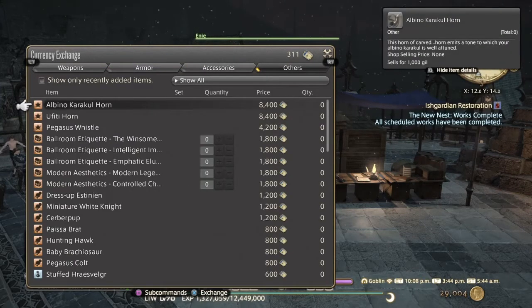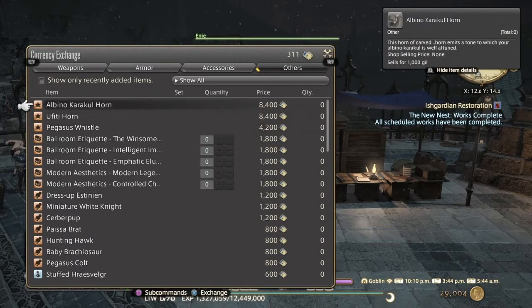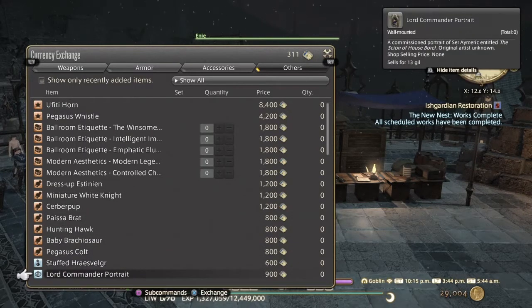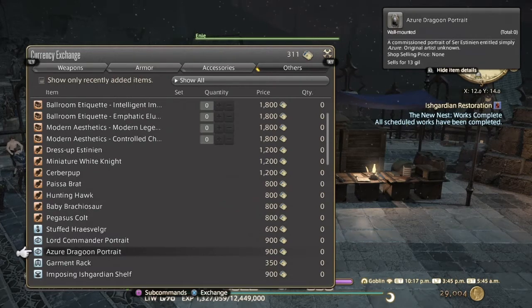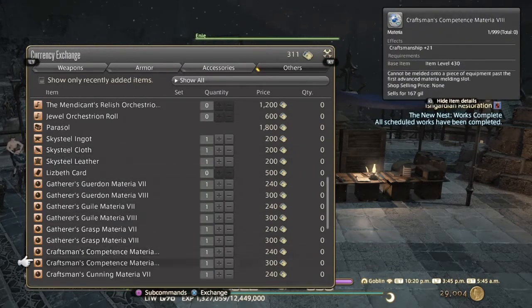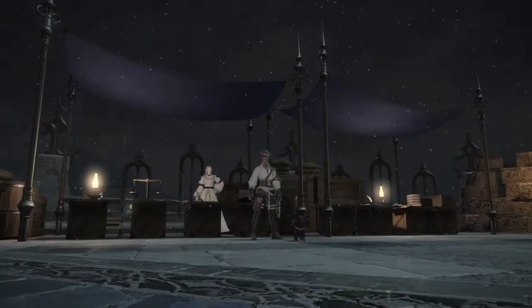As you see there's the list of vendor items and scripts — that's what I'm talking about. Those top two you can buy off the market board if you've got the gil, so you don't have to grind scripts for them. All the rest you can certainly grind out if you want, and some stuff you might be able to pick up off the board too. That's pretty much it — kind of a long video guide — I hope this was helpful. Thumbs up, thumbs down, subscribe, and I'll see you in the next one. Bye.